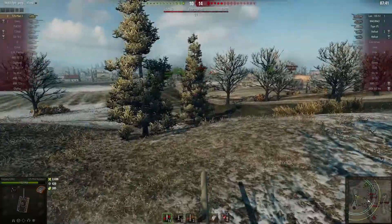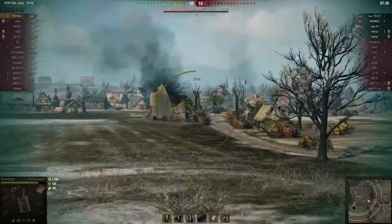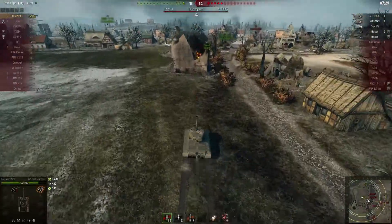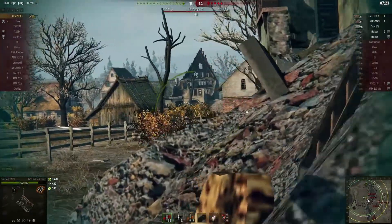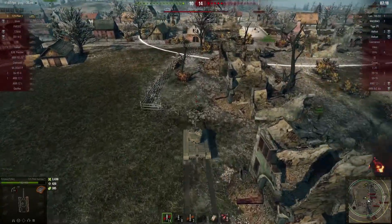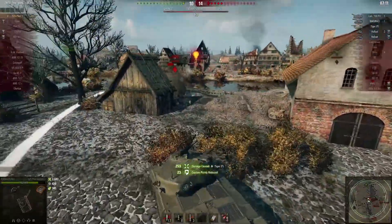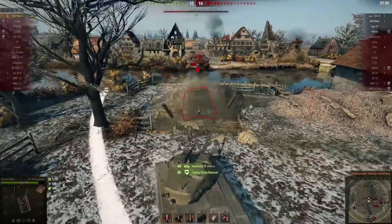He's not able to spot any of the tanks on the point right now, so he's got 30 seconds — can he make it back in time to reset the cap? He's awfully close, so I'm gonna say yes. He spots them, gets a shot off onto the Tiger P, resets the cap and actually stops it — then deletes the Hellcat out of the game.